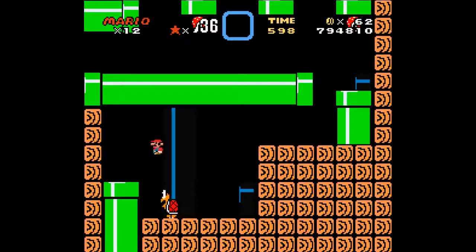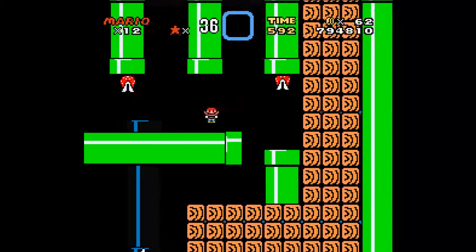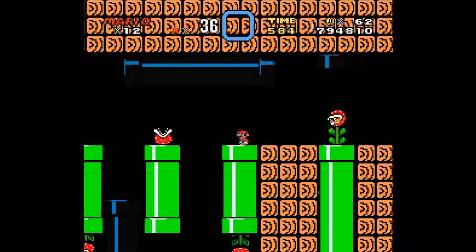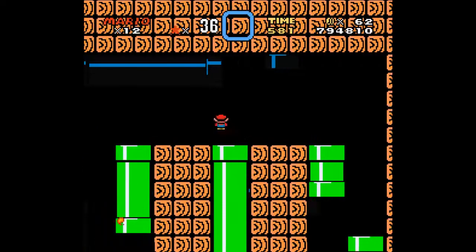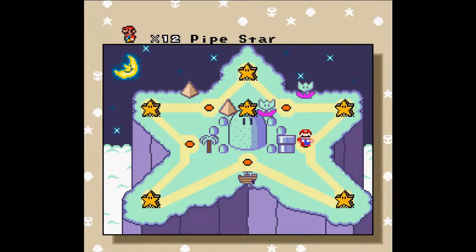Pipe Star — another of these pipe levels where you have to search for the right pipe to let you leave the level. All these are secret exits and I'm going to scope it out. You can figure them out yourself if you want to. I've already said what I had to say about Pipe System and Pipe Clan — you probably get the idea.